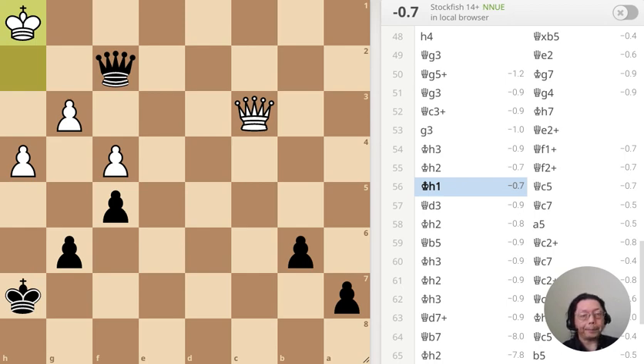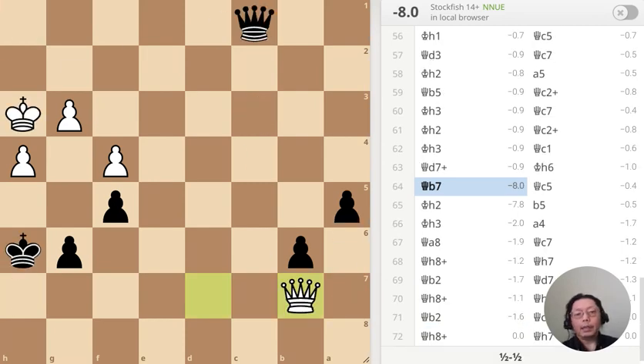Next position. The pawn has just moved to f7 — what should I do?